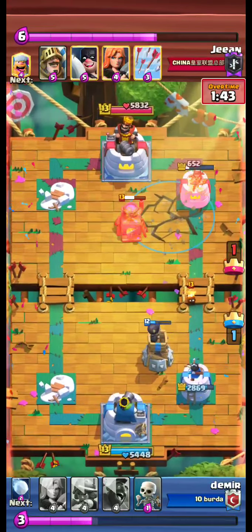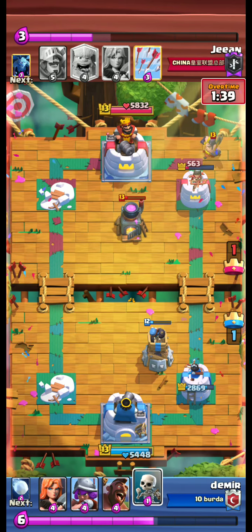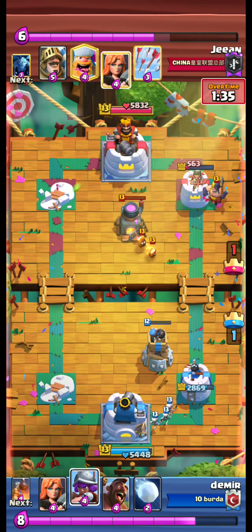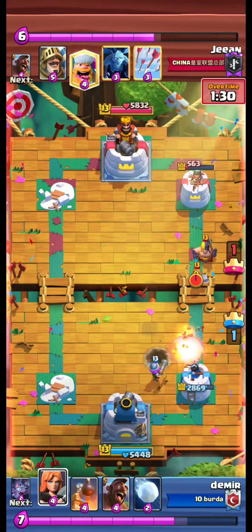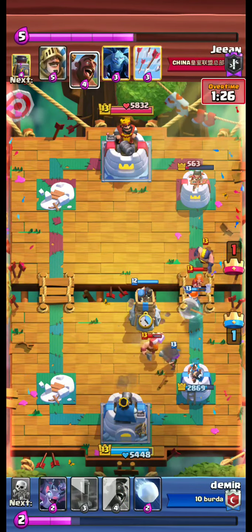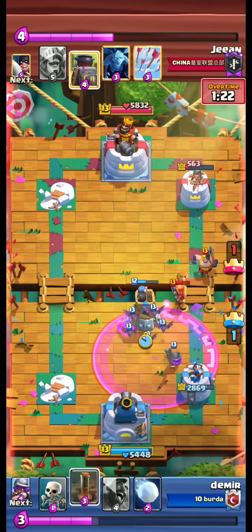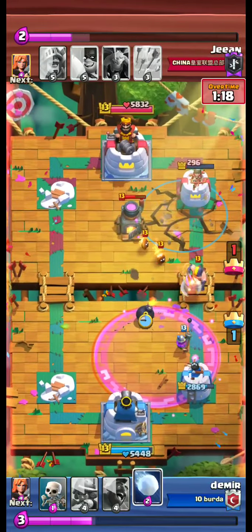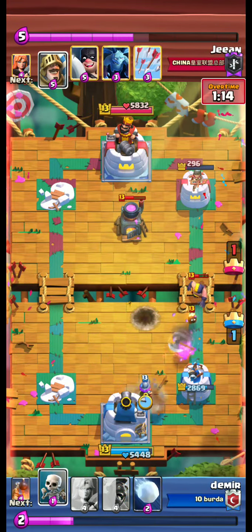We use earthquake on the furnace and the tower. Executioner appears at the back. We use skeletons, musky, a lumberjack, and a hawk. They are both stopped by our bomb tower. We use another earthquake on the furnace and the tower.